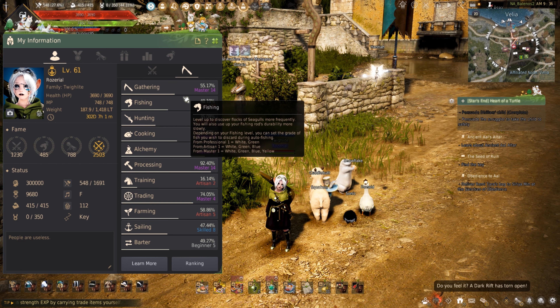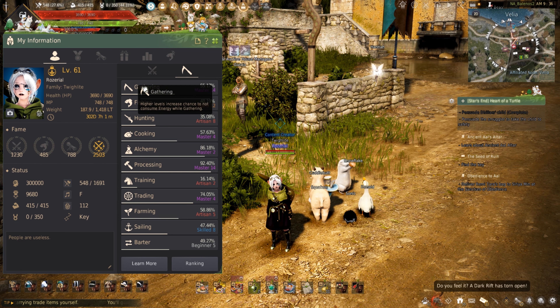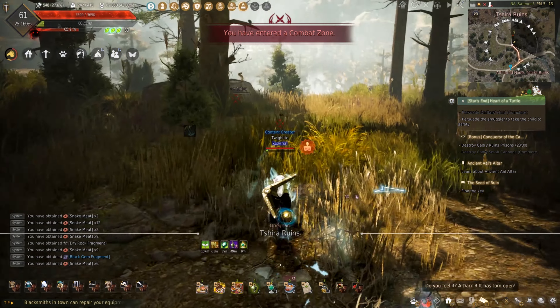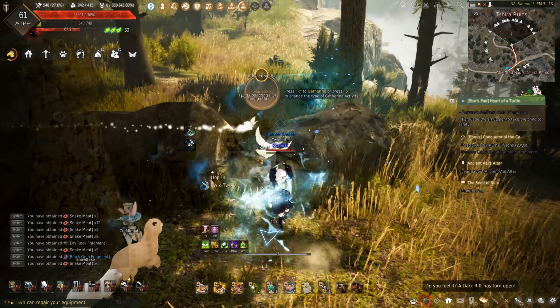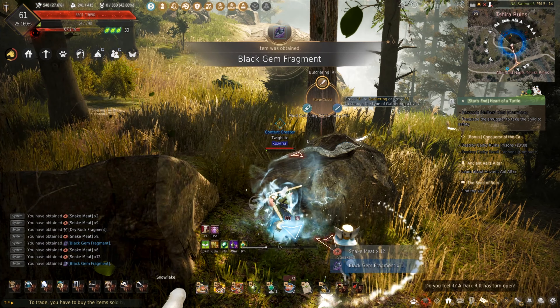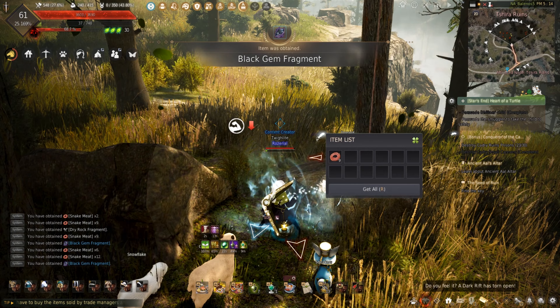Gathering is needed for most of the life skills and it's something I enjoy more in the game. I'll be gathering scorpion meat and stone cobra meat to show you how much I can make while gathering those cooking ingredients. Get those butcher knives ready and let's start gathering those meats to cook.